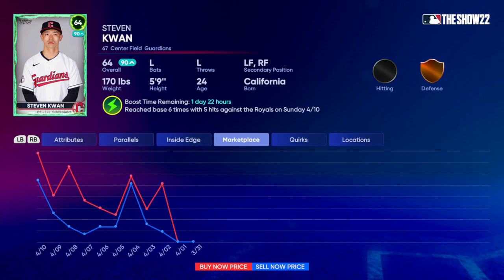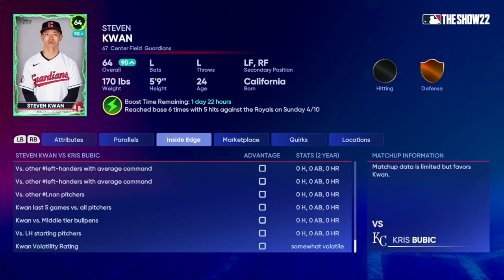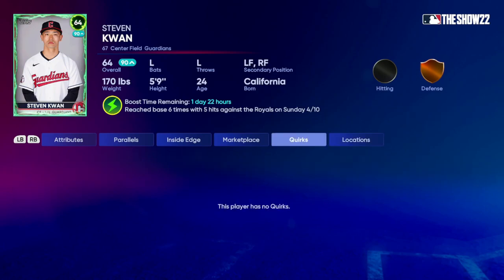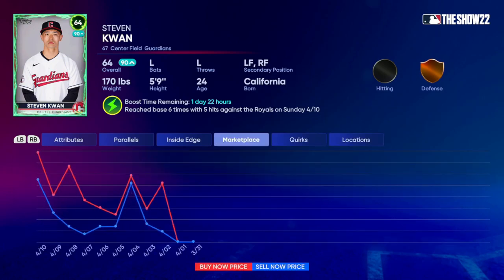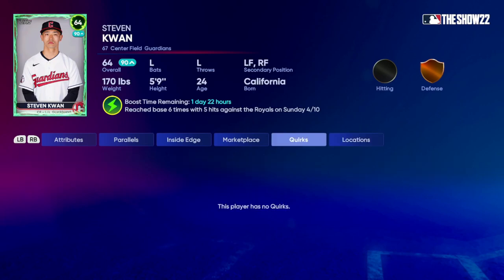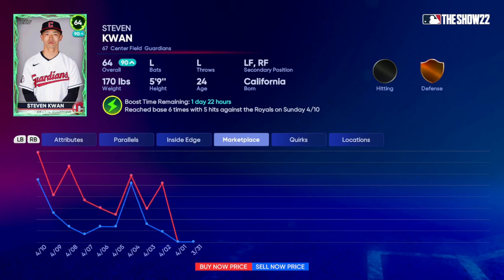They have actually no data for him today, which is fun. As you can tell, the marketplace shows he's risen up substantially as a result of the boost. His card is pretty close to the max price, which I think is 500. So I expect it to probably get up to 500 coins by the time more people play tonight. A lot of times when a player gets boosted, the card spikes.